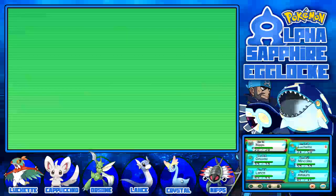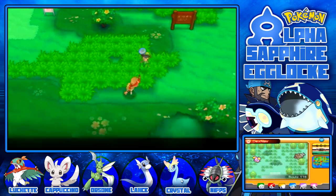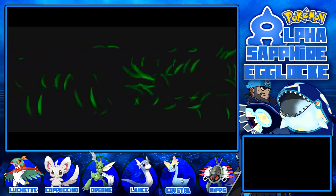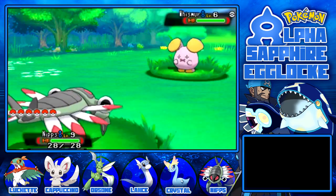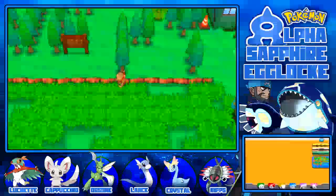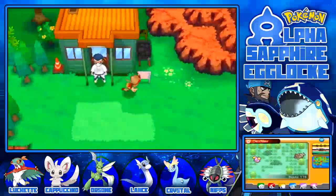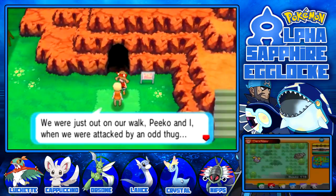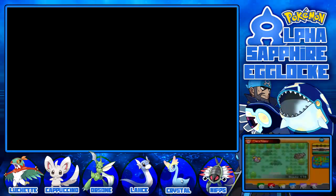You're that fantastic trainer who helped me in Petalburg Woods. I'll put Anorith on top - they're all around level 11-12, which is nice, but Anorith needs more. Running through the grass and we found a Whismur. Sizzbit, do you fancy dying today to Anorith? His eyes are so creepy! I hope I'm calling it the right thing - I'm pretty sure it is Sizzbit who sent this egg in.